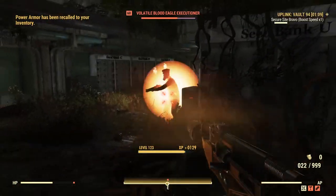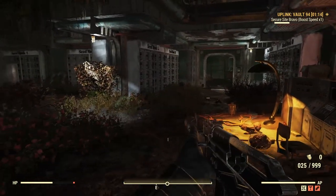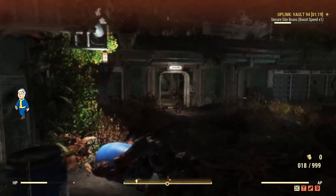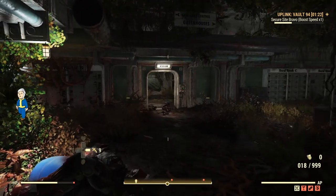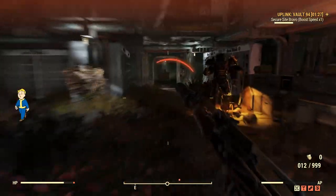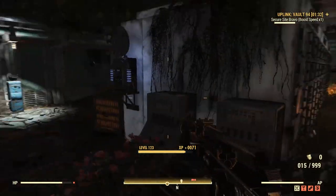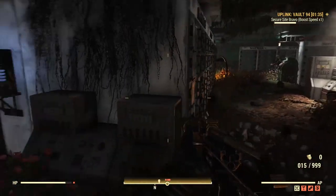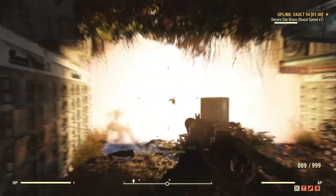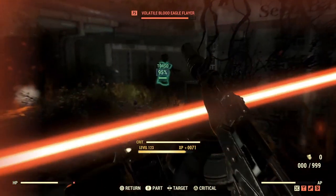I'm taking a lot more damage than I normally would in my Excavator Power Armor, but it is what it is. I've got plenty of stimpacks - like I told you, come prepared at all times. You don't always have to engage in Daily Ops. Obviously I'm going to engage with this guy in power armor, but you can play the corners, play the angles - almost like Call of Duty. Use the angles to your advantage, use less bullets, and just run straight past them.